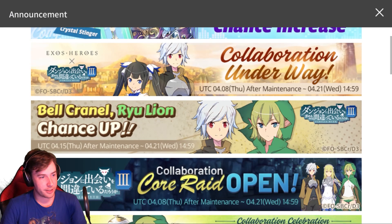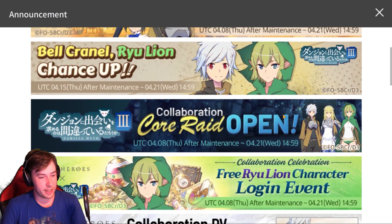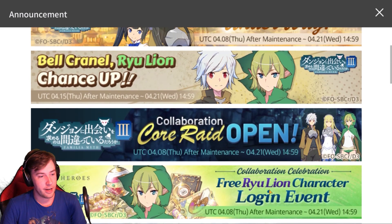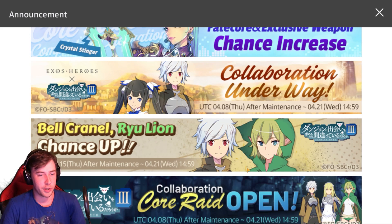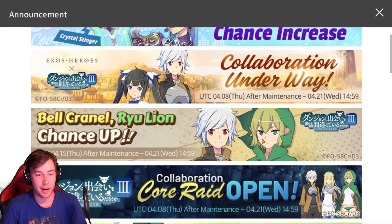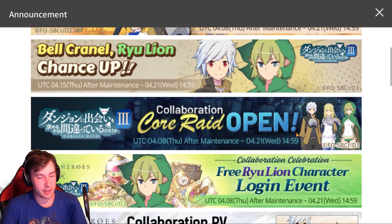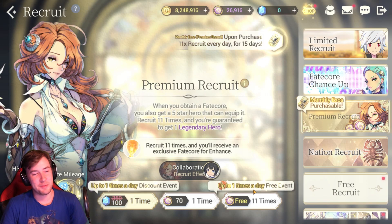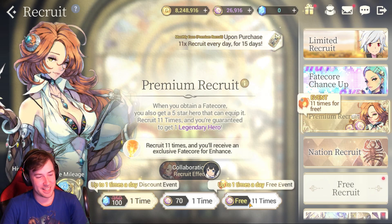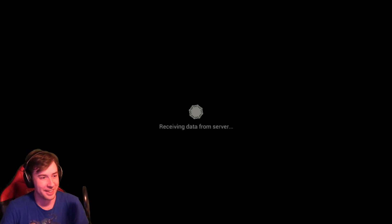The collab is almost finished in Exos Heroes — you can still get Belle if you jump on right now, and you can get your free Ryu like I did. I didn't summon on any of these banners, but I think some of the characters are pretty cool. I did do some of the event here, so definitely come in and check that out before it's too late. The best part of the collab people are saying is definitely the summoning animation — I'll show you here, you probably saw it in the intro.